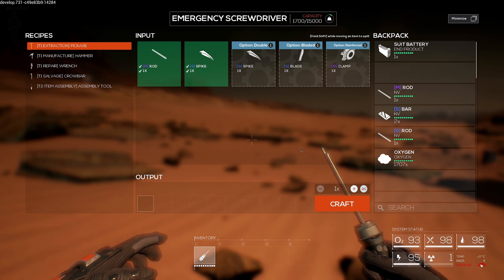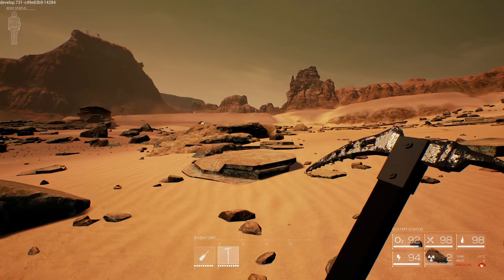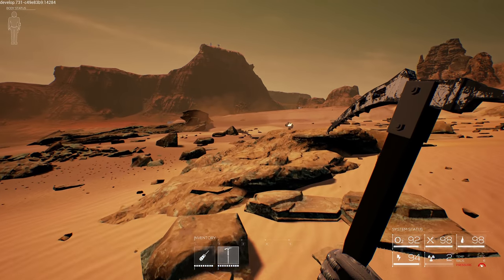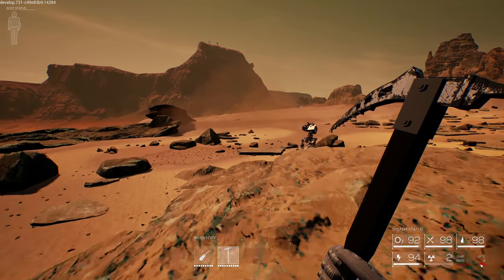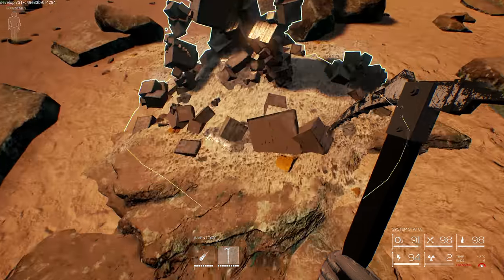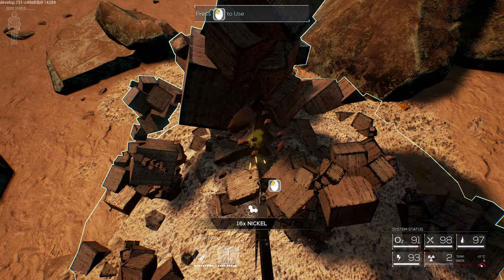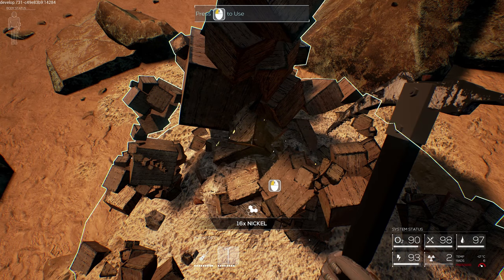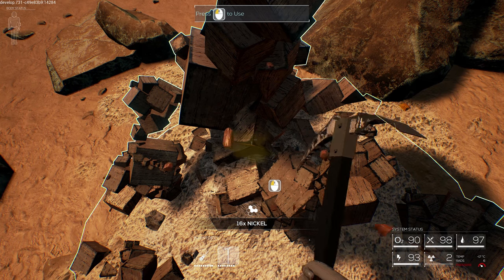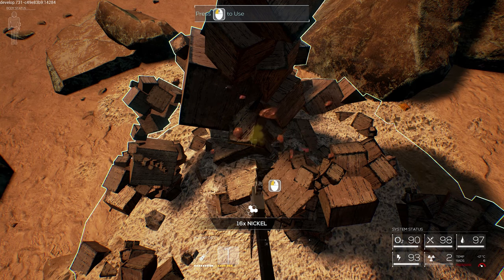I drag it onto here - there's a lot of drag and drop. Let's go ahead and make the pickaxe so we can get materials. Any resource can be used to build certain things - you can make a pickaxe out of tin, or iron, and it will still yield the same type of thing. Right now we're getting nickel, and nickel will have the same properties, at least for building small resources and tools, as tin or iron or whatever else. You can pretty much interchange them to build stuff.